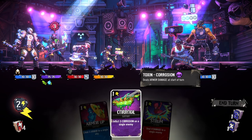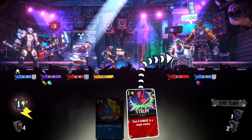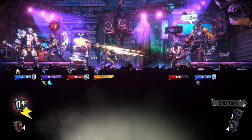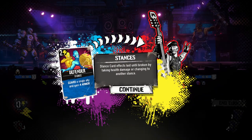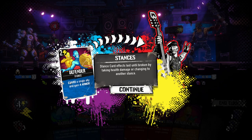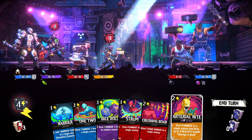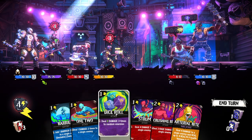We'll inflict three corrosion and throw our attack at the other guys since they don't have armor. If they have armor, they'll take less damage — maybe it just hurts the armor and not the health. Stance cards: effects last until broken by taking health damage or changing to another stance. This is something I haven't seen too many times — maybe not at all actually. Deal four damage to a single enemy and heal up to four health if health damage is dealt. Deal two damage three times to random enemies.